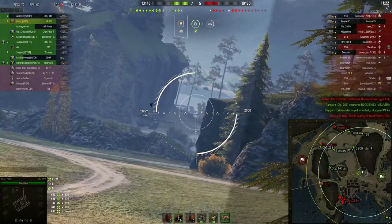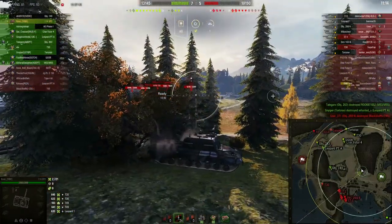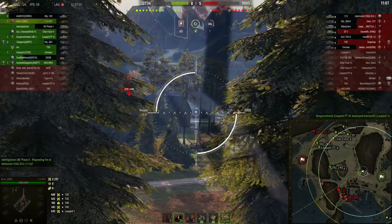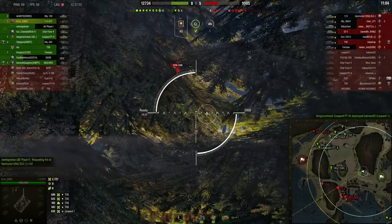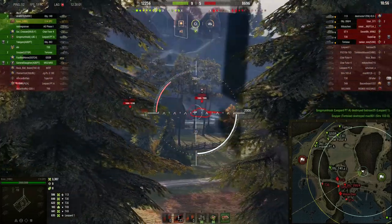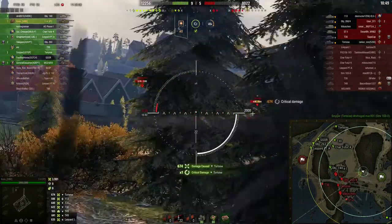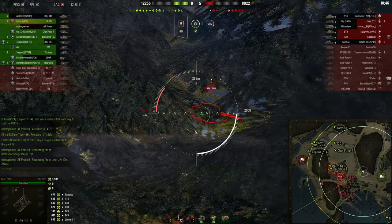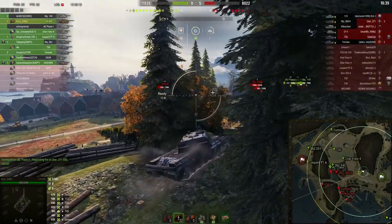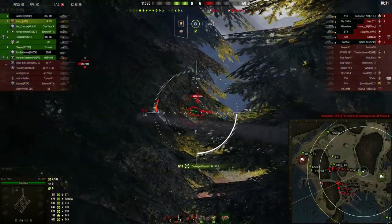Now I'm in a bit of a pickle — my team has won the north, so do I push with them or hold in this position where they can't spot me from the south? This 113 is playing super passively until he isn't, and he will be punished for it — not very hard though. We see a Tortoise and a 268 version 4, and this is kind of where the DPM of this tank lets me down. If I was in something like a Sturvier I could have tracked the 268 for the Tortoise.